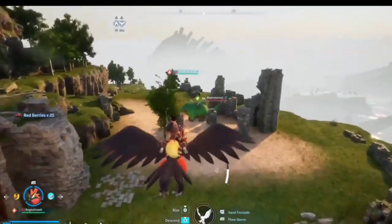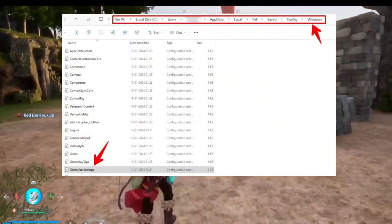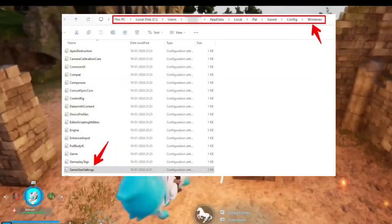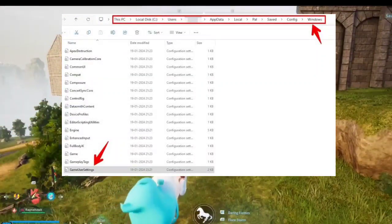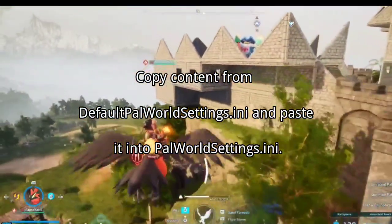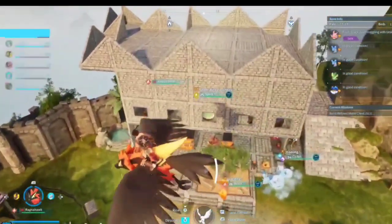Step 1: Accessing the config file. For those using the Palworld dedicated server tool, tweaking the palworldsettings.ini file is the key. Navigate to the program files folder and open palworldsettings.ini with Notepad. Add and adjust settings like death penalty and drop rate. Copy content from the default palworldsettings.ini and paste it into palworldsettings.ini, then save changes and close the file.